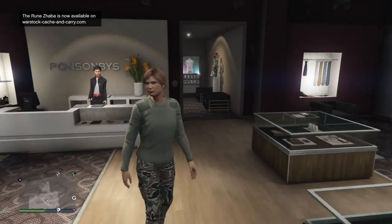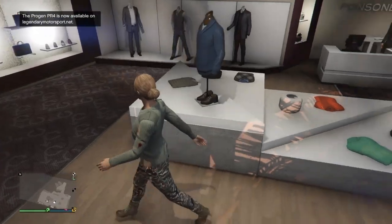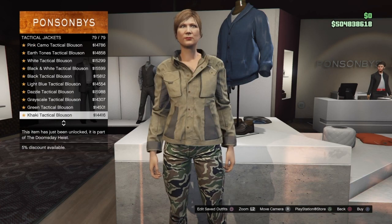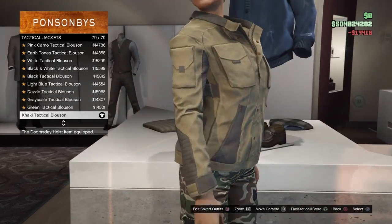Now once you're at the clothes store, we're going to start with the outfits. For the first outfit, make your way over to the top section. Once you're at the top section, go over to tactical jackets and equip the khaki tactical blossom, which should be number 79 on the list. Go ahead and buy that.